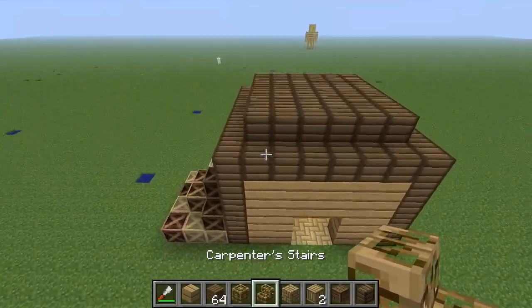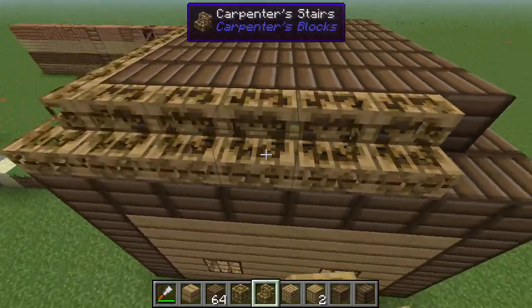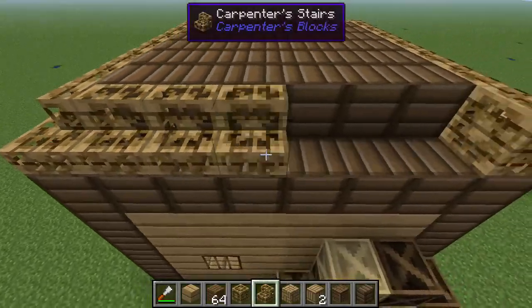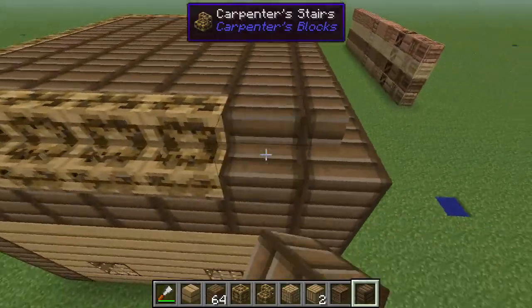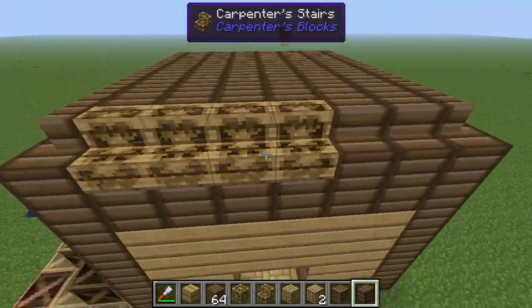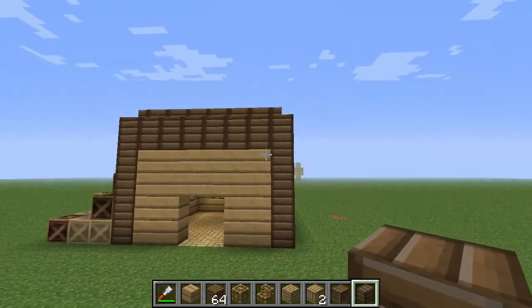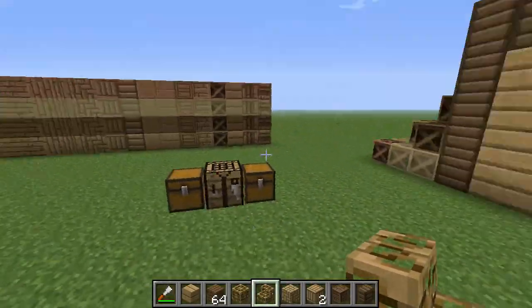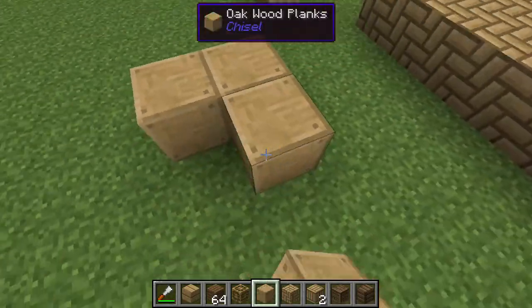With Carpenter's Blocks you can make stairs, half slabs, buttons, doors — all kinds of stuff. So what you can do is put all these chisel block textures onto Carpenter's Block stairs up here and make some really nice looking stuff with Carpenter's Blocks and the Chisel mod together. I might do a separate tutorial just for Carpenter's Blocks. Look at this — completely different, ten times better than before. It gives you the ability to make stairs and half slabs with your chisel blocks.